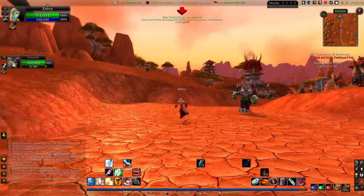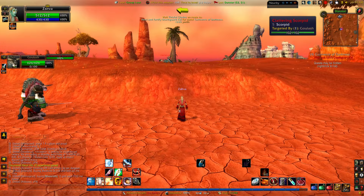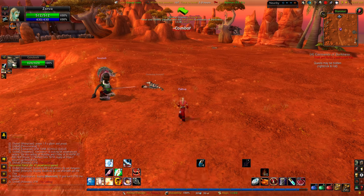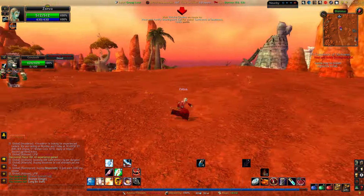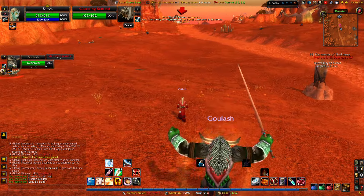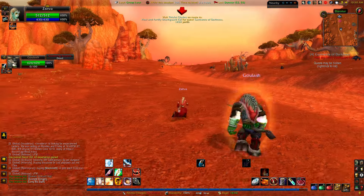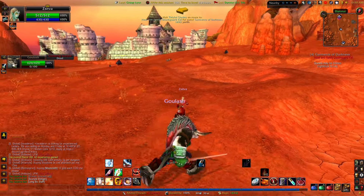We've left Durotar. Near Orgrimmar the scorpions are level 8 to 9 or 10, but here in the starting zone they're lower like level 5 - what a loser. Going backwards through the start zone so it's easier. To the left is a castle - one of the quests from Razor Hill makes you go up there. It's filled with little baddie naughty knights.